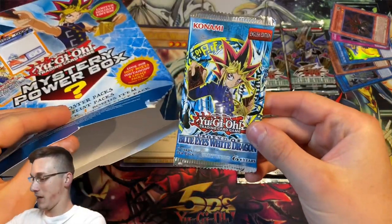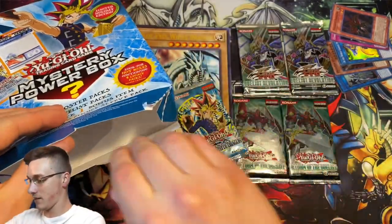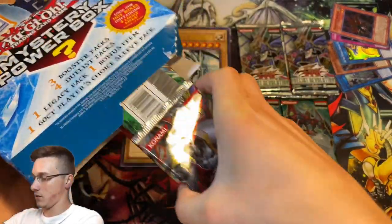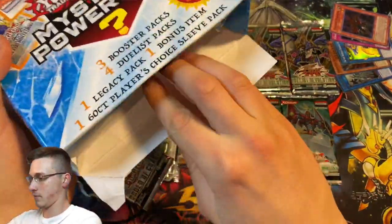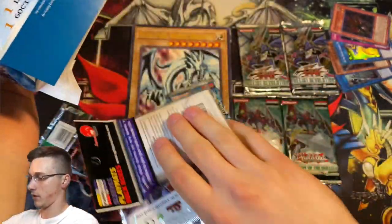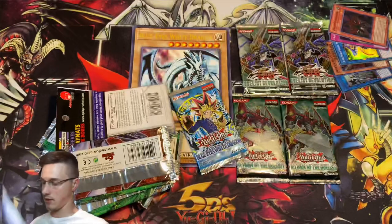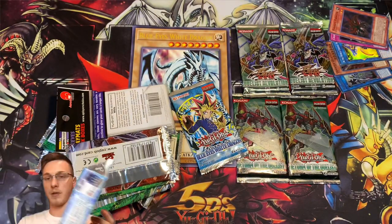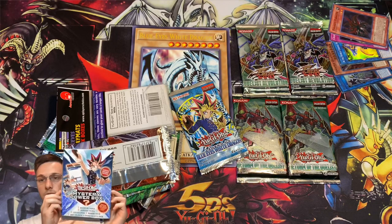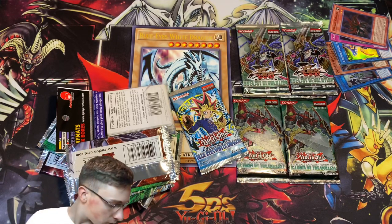Speaking of Blue-Eyes, we got a Blue-Eyes White Dragon! Nice — that's one of the ones that we wanted. Some more packs here, quite a lot of stuff in this box. That's really, really good. So here we go — put it on camera with our beautiful mystery power box. Put it on the floor next to our other one.